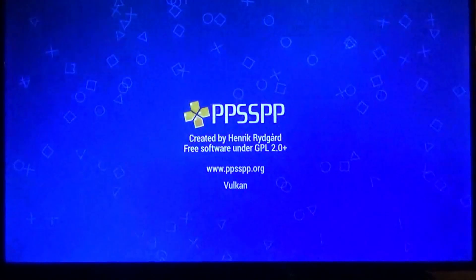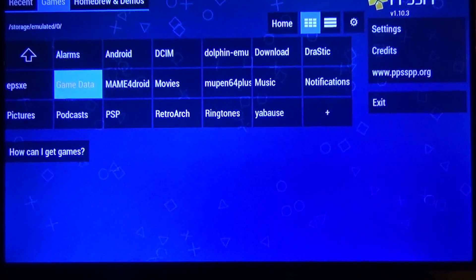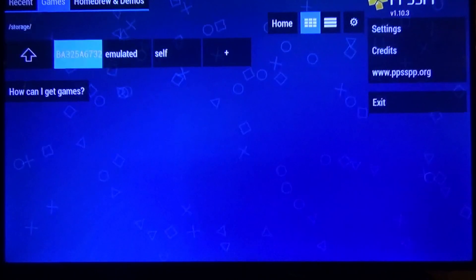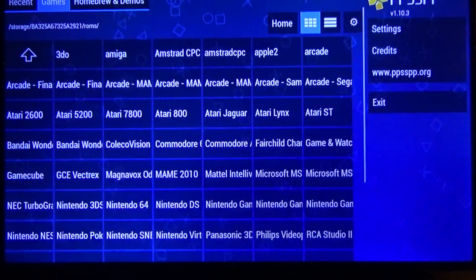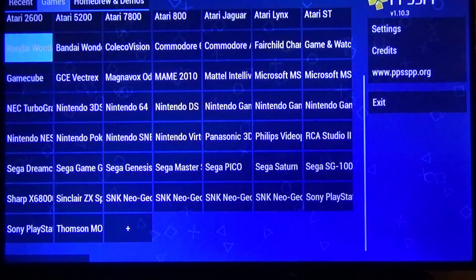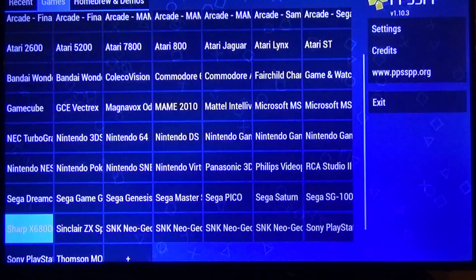Now go to your PSP emulator — it actually emulates the PSP pretty darn good. I go to my recent. All of my stuff is in my ROMs folder. The BA3 is my hard drive — I'm running a 12 terabyte hard drive. I'll go over to my ROMs and run down here to PlayStation Portable. Let me see if I put it under Sony PlayStation — I think I did.